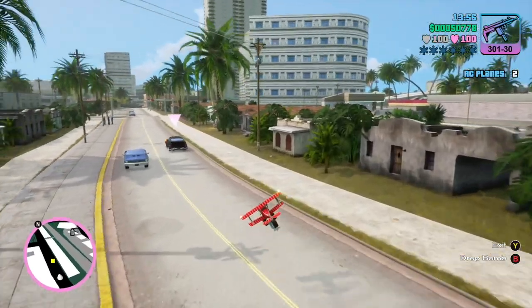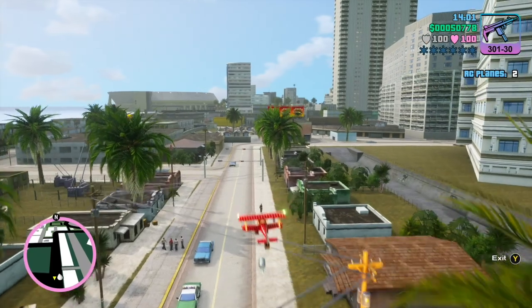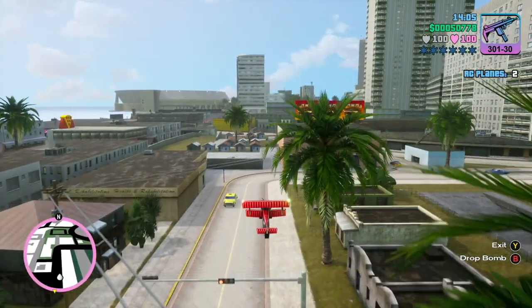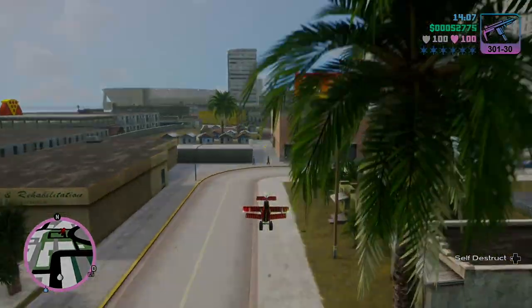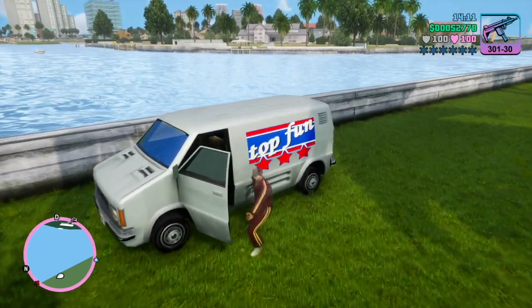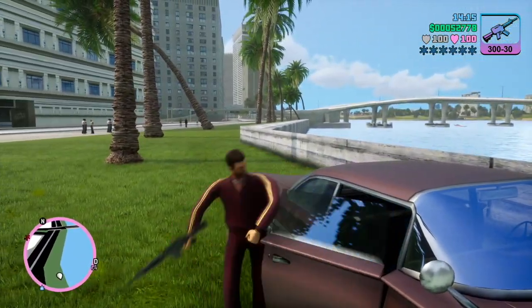I've gotten into a position where I can try to overfly the vehicle and drop the bomb. Okay, I think it worked. Yep, mission passed. Now Tommy has $2,000 and he can drive home.